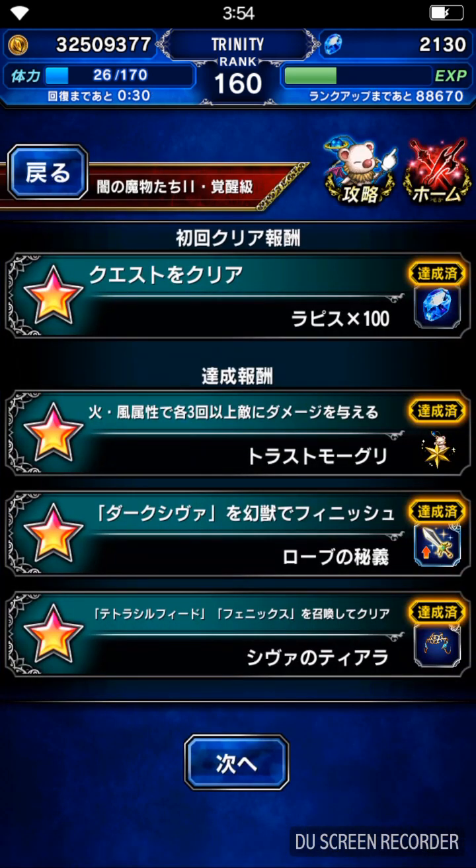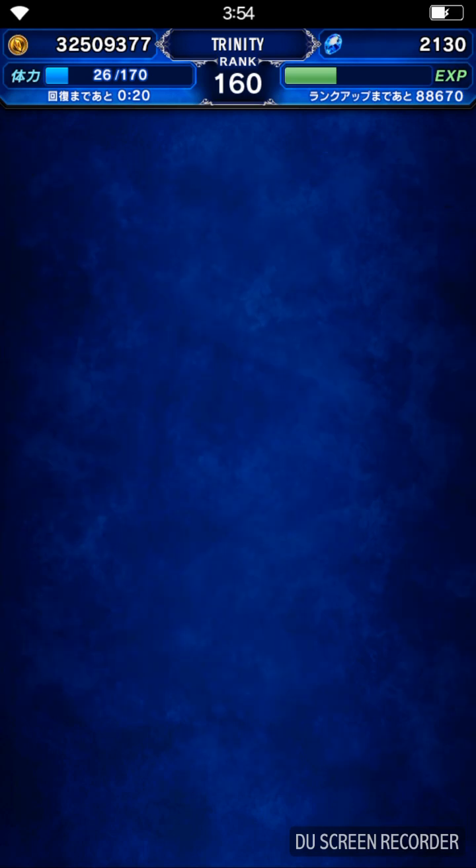So just now I already did the trial once, and the missions are: deal fire and also win three times. Finish Sheeva with Asper, and also summon Tetra Sylphid and also Phoenix for the head here.